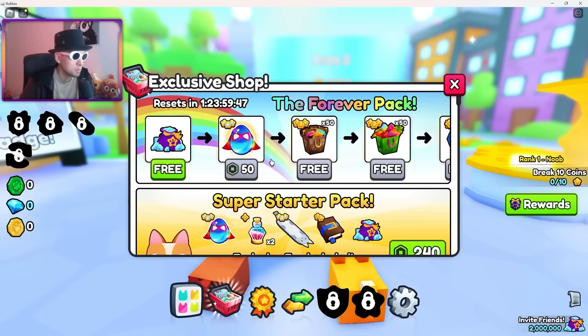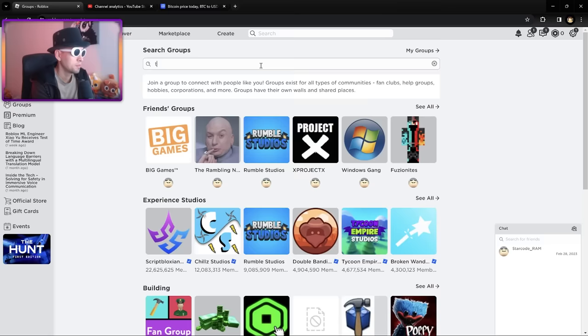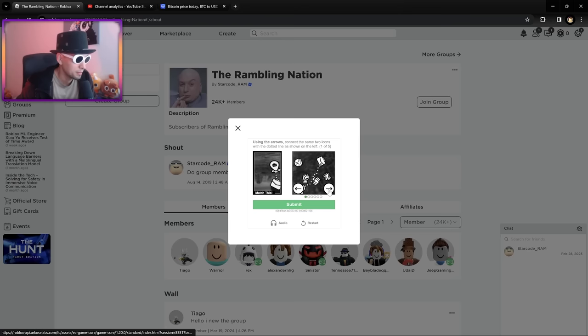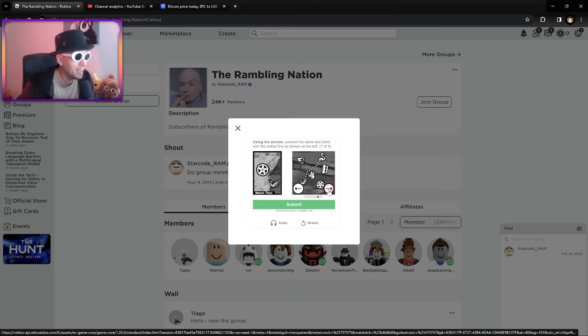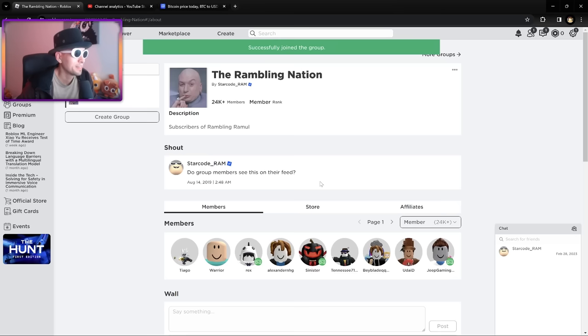Dude! Let's go! Amazing! Now I just need to send 50 Robux to this account. The Rambling group - it's right here. Join group. Oh no. This is so confusing. Restart. This is so difficult. My IQ is not big enough for this - my IQ is 69. I have to do it a lot of times. Approve. Maybe my IQ is 69,420.